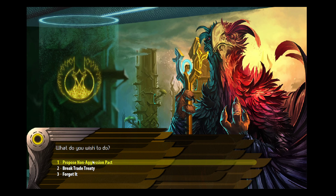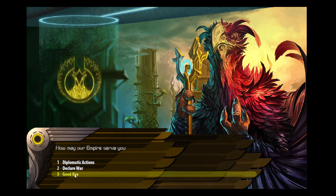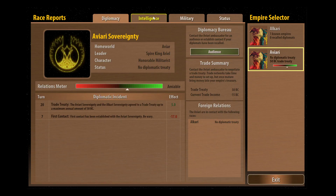'We find your offer of 50 billion credits per year to be fair and equitable.' From here we could also declare war and there are other diplomatic actions. We've got enough relations that we could propose a non-aggression pact but we don't want to do that right now. So we'll just say goodbye - we've done everything we can for this turn with regards to diplomacy.